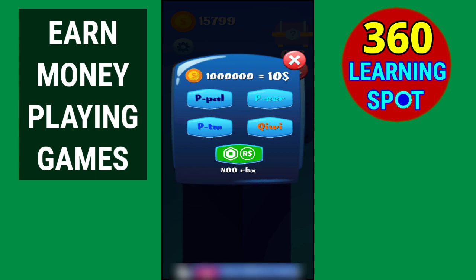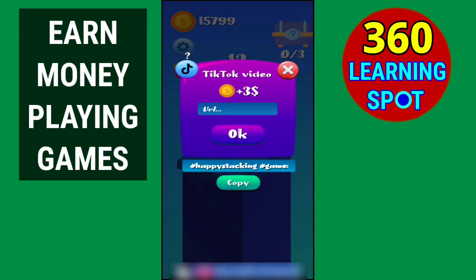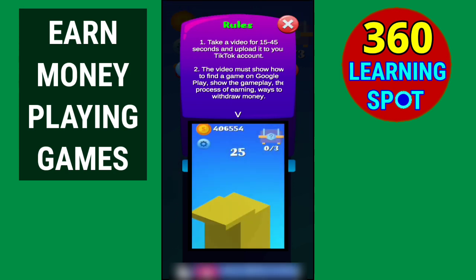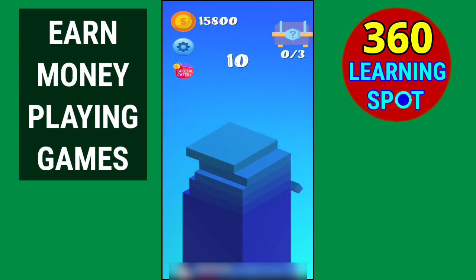As promised, here is the bonus tip for three dollars extra. If you click on the 'Social Offers' option, a page opens showing that you will be granted three dollars extra if you share a video of this game on your TikTok account. While recording, you must show how to find the game on Google Play, how to play it, the earning process, and ways to withdraw money. Create a short video, upload it to TikTok, and earn three dollars extra.